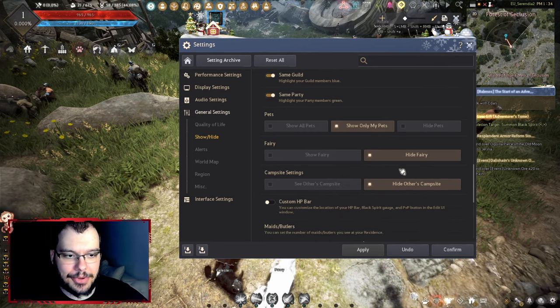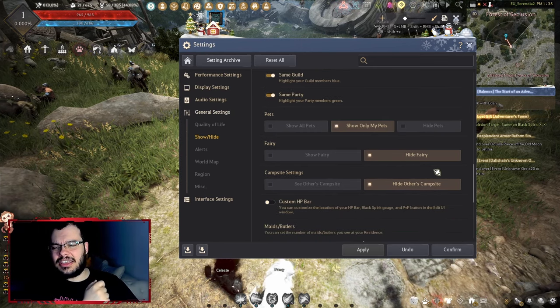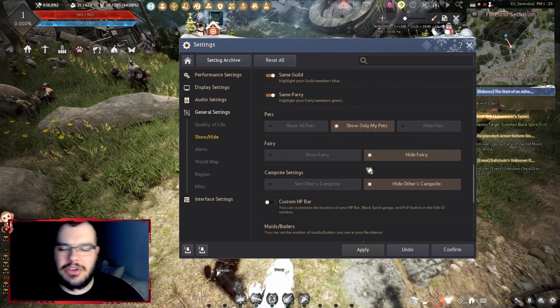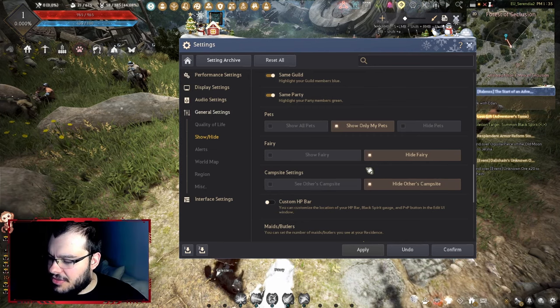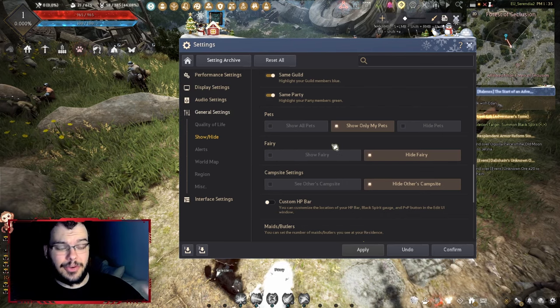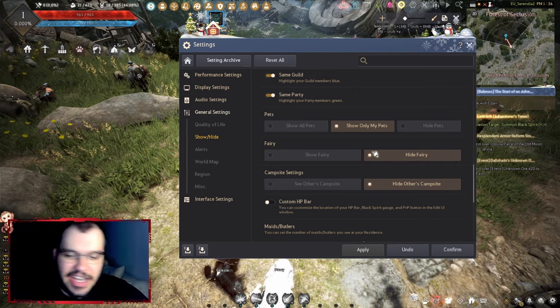Show only my pets — that's important. For the fairy setting, I usually hide it because all fairies look kind of the same. Some people got special fairies from events that look different, but the basic ones aren't that interesting, so I just hide it.